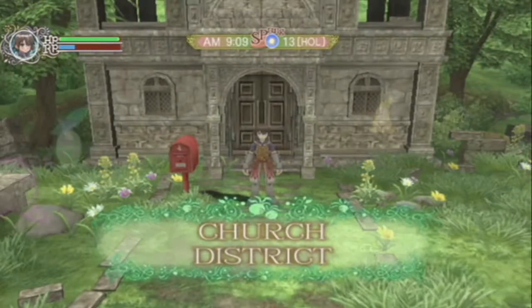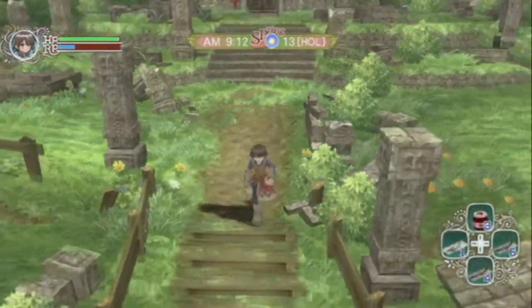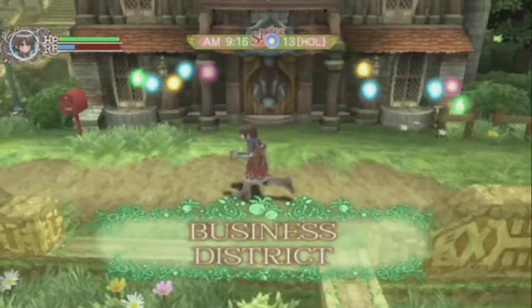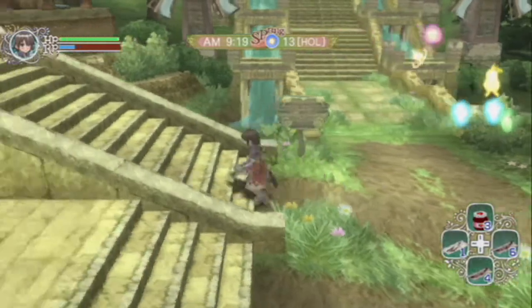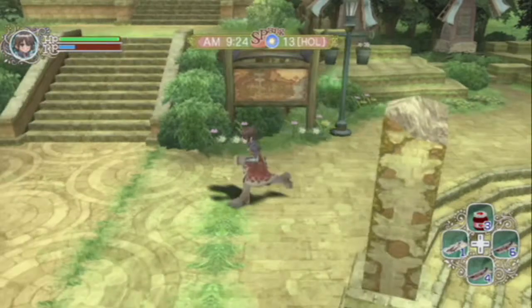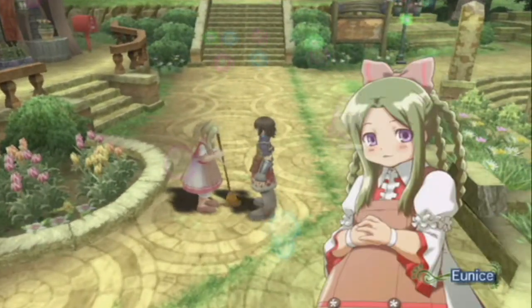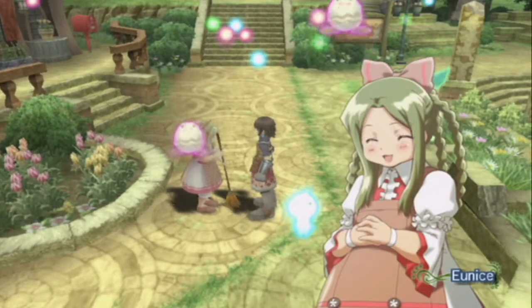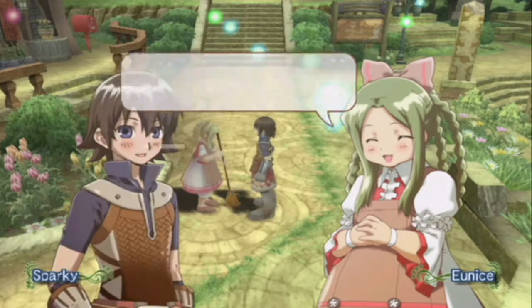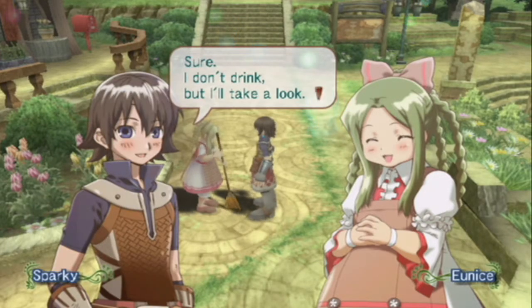In my other game I'm marrying Eunice, and I think she's at eight hearts so far. I'm at level 50 in that save - so freaking awesome. But here we need to find Rosetta, which we don't have yet, but we need to find her. Where does she usually hang out? Hi Eunice! Good morning. The bar is open at night, so please come when you feel like it. Sure, I don't drink, but I'll take a look.